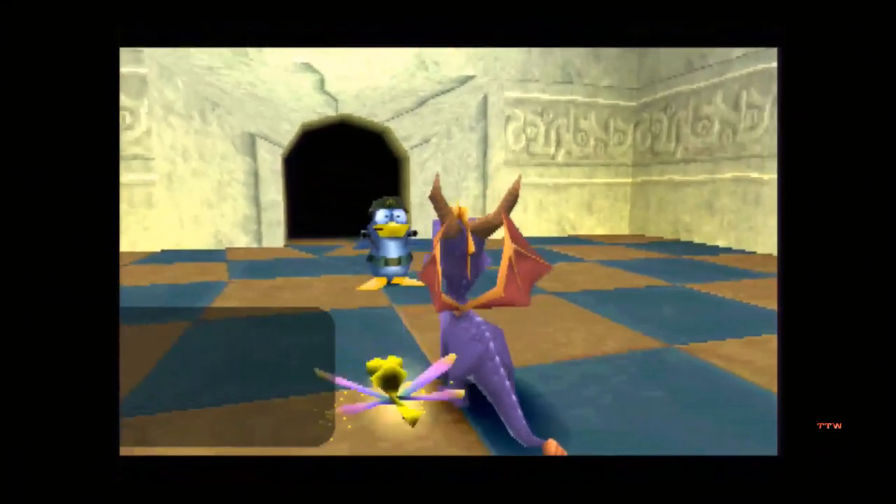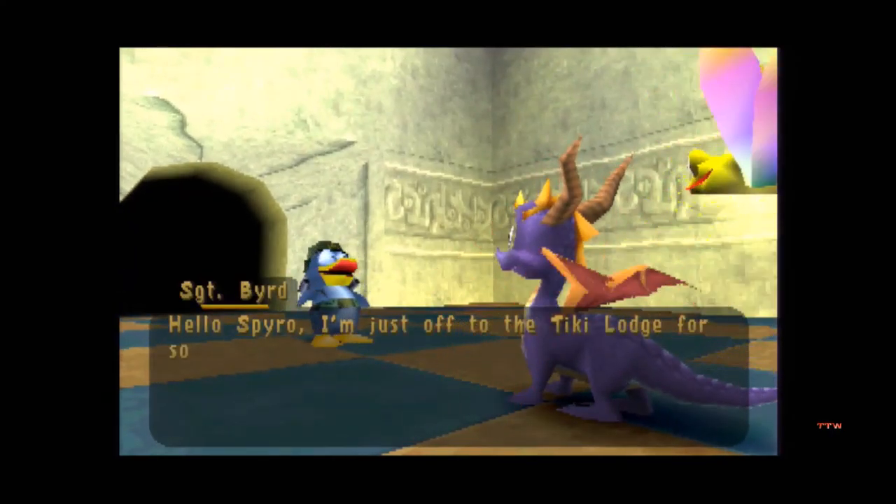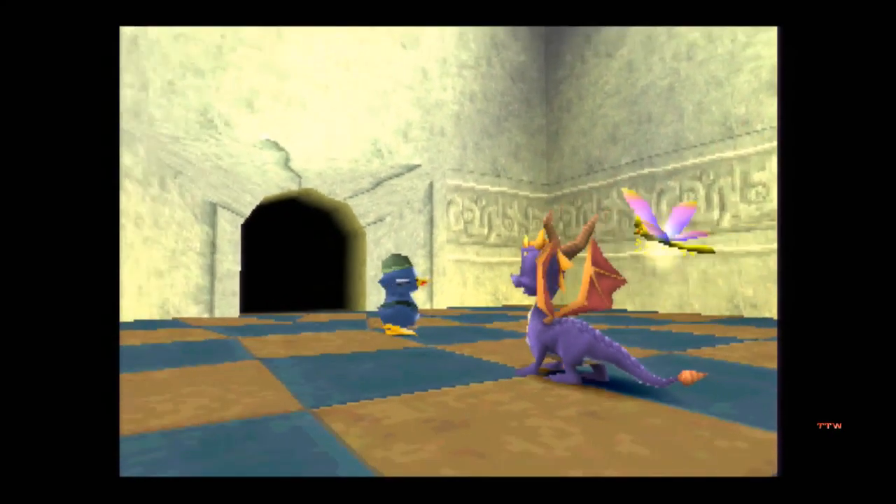Here we go into the Sergeant Bird level - see what he has to say. 'Hello Spyro, I'm just off to the tiki lodge for some R&R.' Oh, some rest and relaxation.